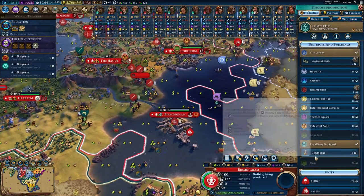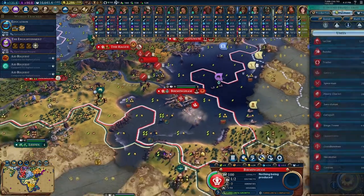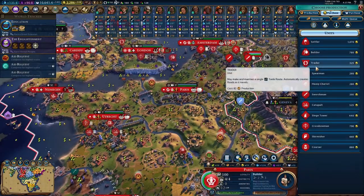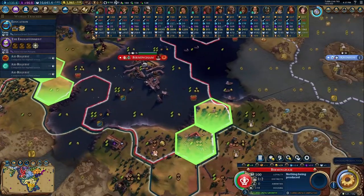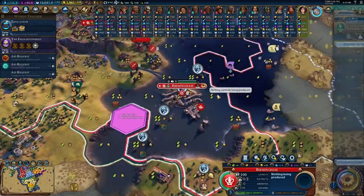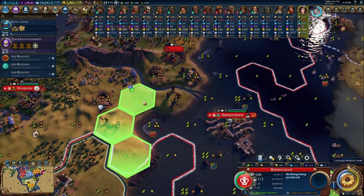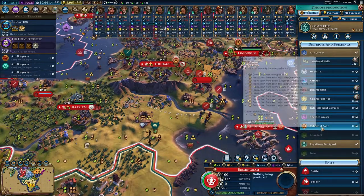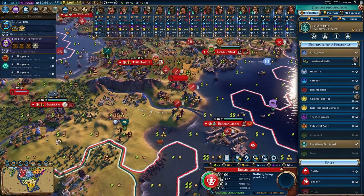We have all the gold, so let's just purchase a lighthouse and a trader — let's do it in Paris. And then let's go ahead and just start building a campus. Let's swap right there so we can build the campus right here. The alternative would be to do an industrial zone there because of the mines — there would be four mines giving it an eventual plus two or even three. But it should be powered, so I think we're fine to not do an industrial zone there. Let's do the campus instead.